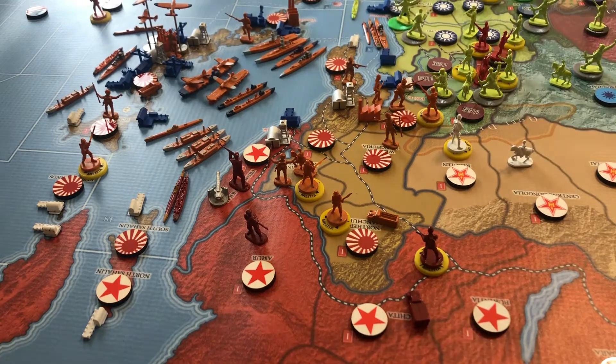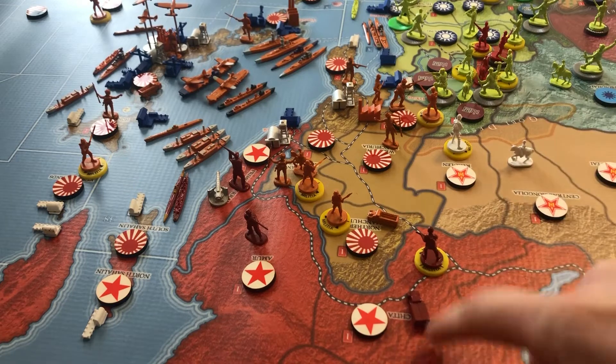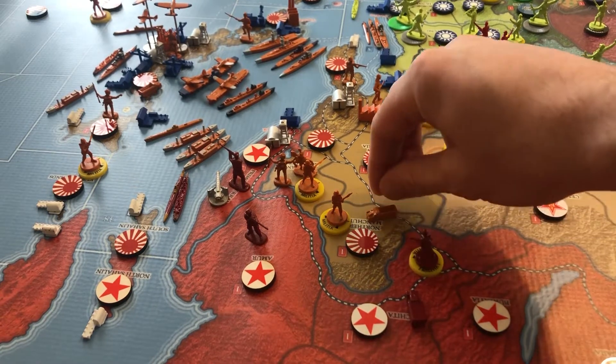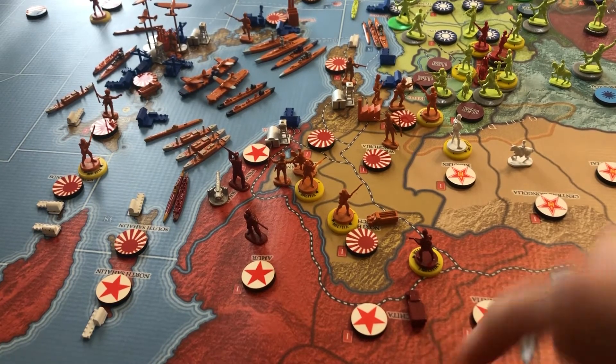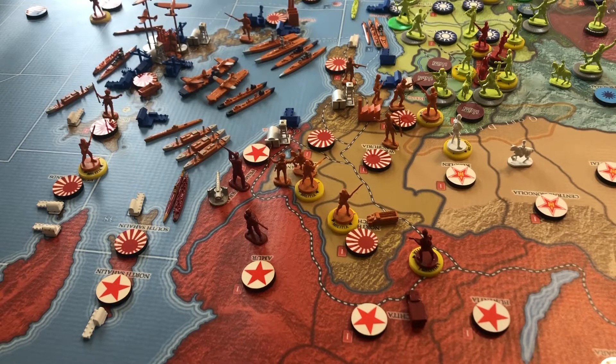Another quirk is Soviet-Japanese border clashes. Along the Japanese-Soviet border, you can engage in border clashes — just one round of combat. Each side takes one shot at attack or defense value; units don't cross the border, it takes no movement. Defenders almost always have the advantage, so these don't happen very often, but the option is there.